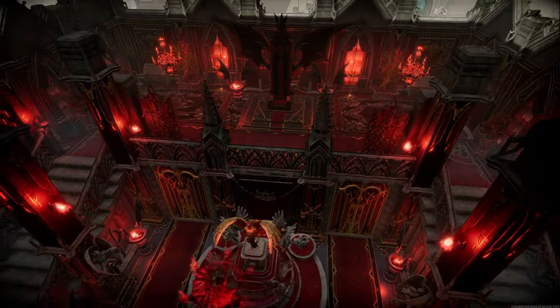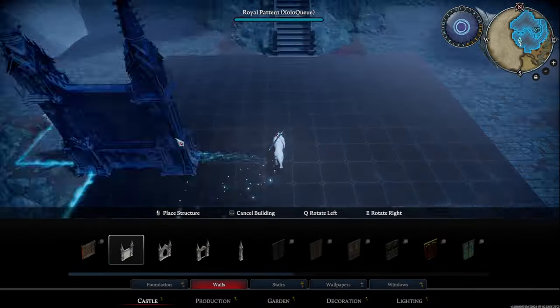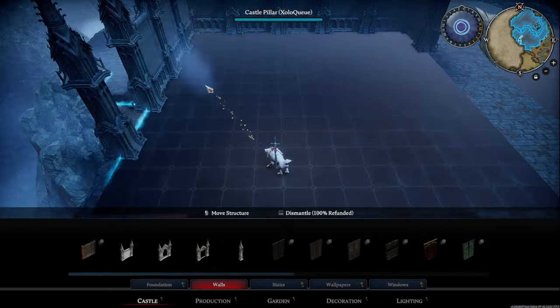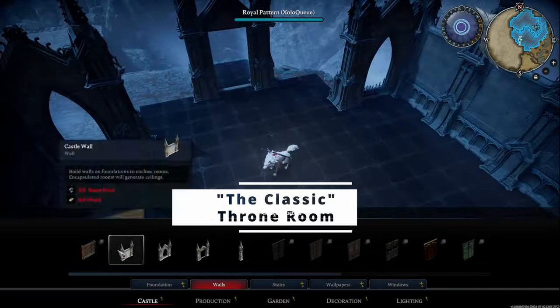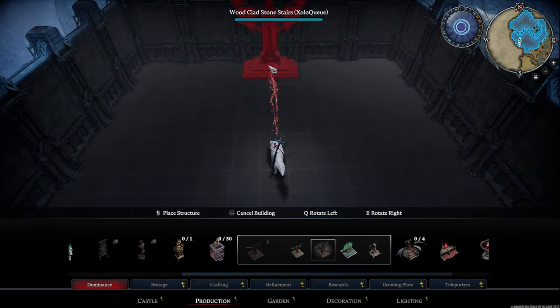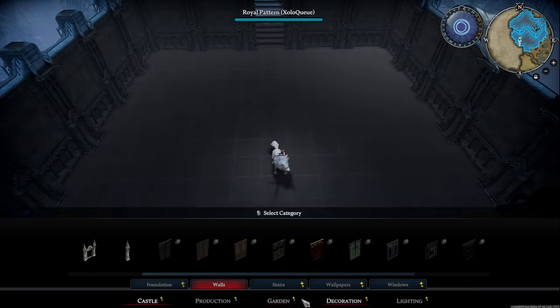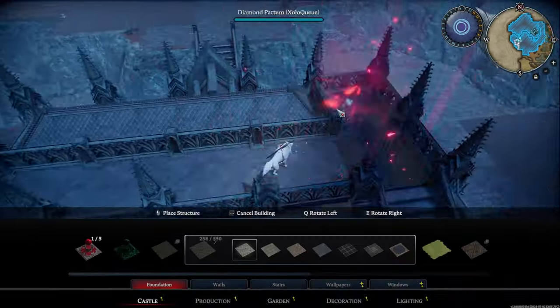I've also made several other videos on castle building and I'll be linking those in the description below. Now let's get started. Our first throne room build is what I like to call the Classic. This throne room is on the smaller side, using only two floors for the build. This layout is great for anyone who wants an easy layout that is sure to impress.